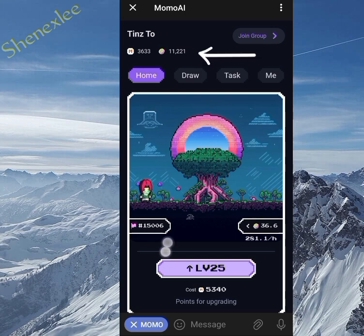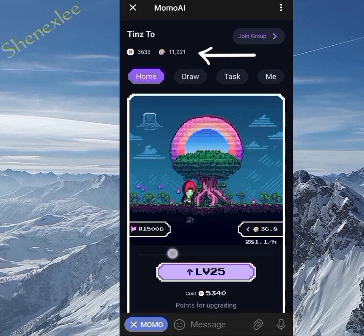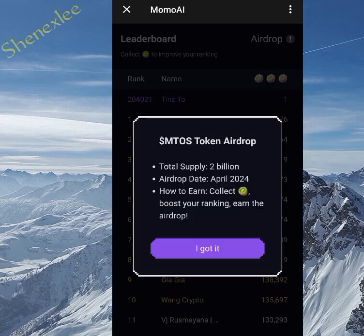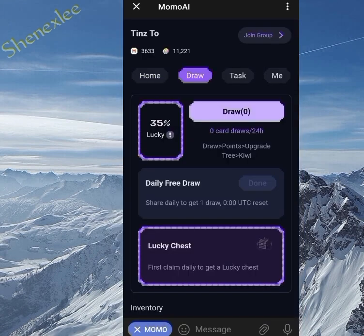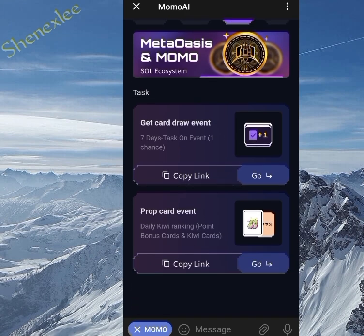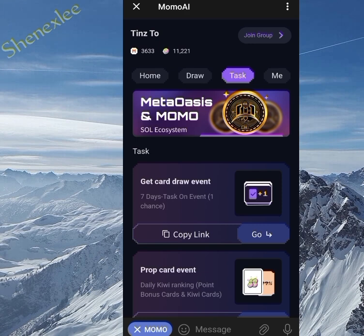You can see I already have 11,000 tokens, and on the leaderboard I'm already at 15,000 plus. Don't forget this airdrop is distributing in April, so take advantage before then. You can also see the task tab is open because you made a deposit of Solana and completed your first claim.